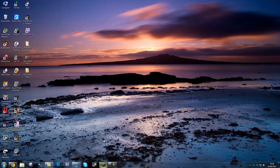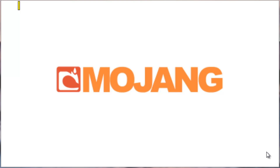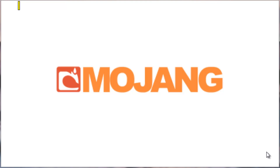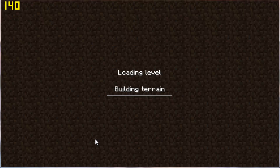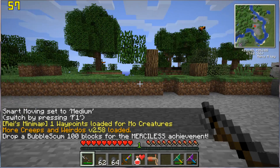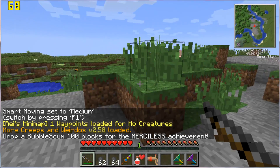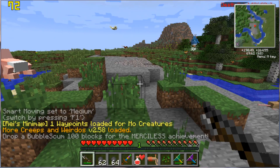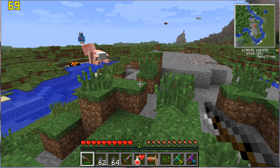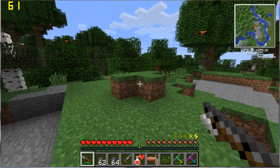Now just open up Minecraft and log in. You're best off starting a new world. Go in and here you can see More Creeps and Weirdos has been loaded. More creeps, everything is installed. I also added Smart Move into this pack as well.